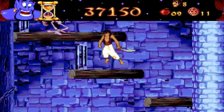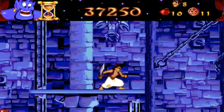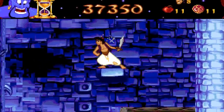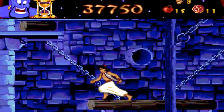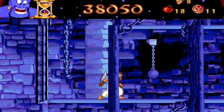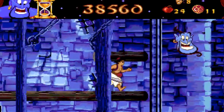And these pink skeletons — seriously, pink skeletons? They have a bomb and they love blowing themselves up and scattering all their bones, which can hurt you. A pretty unorthodox way to harm Aladdin. And these cannonballs and chains make a comeback in the last level, as you'll find out later in this video.